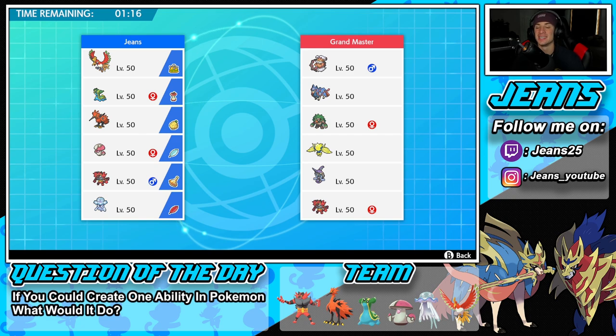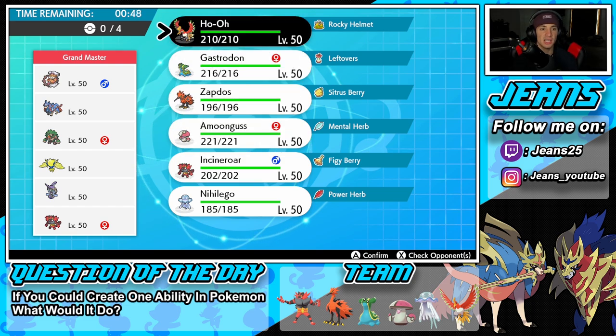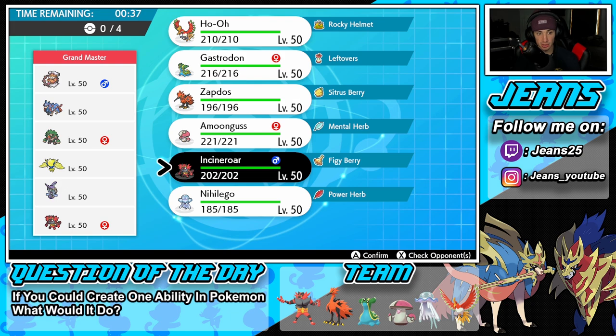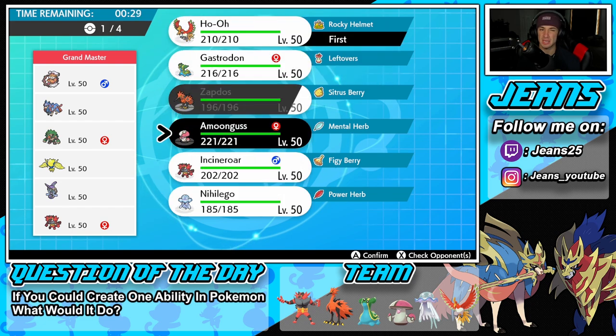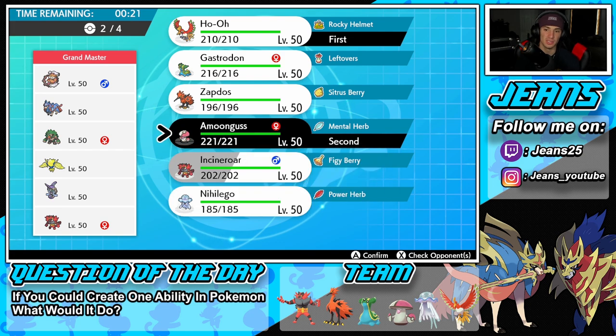Rental code is at the bottom of the screen. Let's hop onto the ranked doubles ladder. We've got a tough one first — going up against a very heavy meta Zacian team. He also has Landorus, Rillaboom, Incineroar, and Cinderace. I definitely want to bring Nihilego, he could be very strong here. Ho-Oh is a beast all around, but I'm a little scared of the Landorus potentially holding Life Orb.